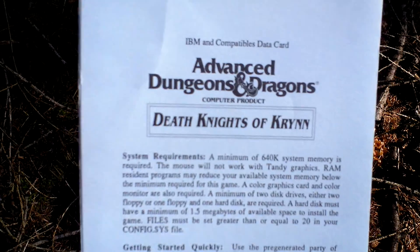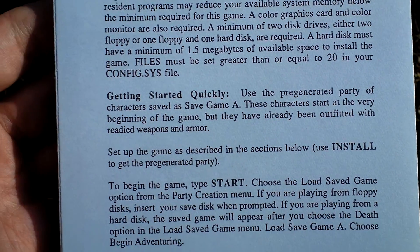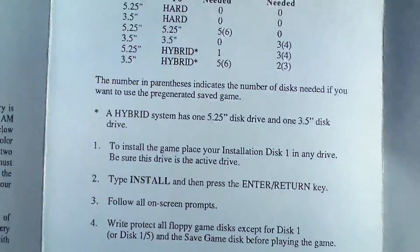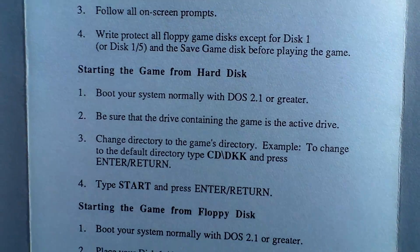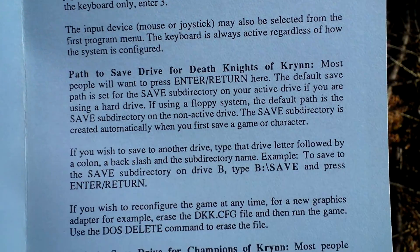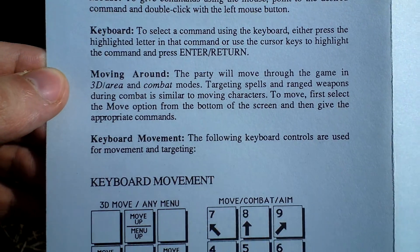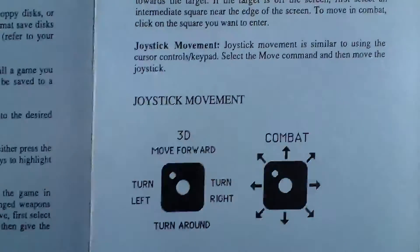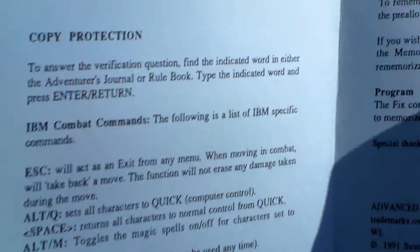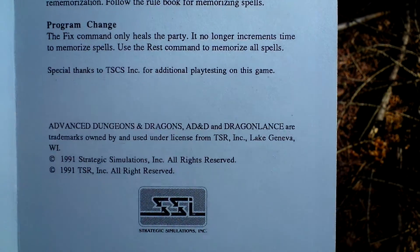Then there is a data card for IBM with some things about installing, setup, and basic tips about playing the game — keyboard movement, keyboard layout and playing with the joystick. Also transferring characters from the first game in the series.